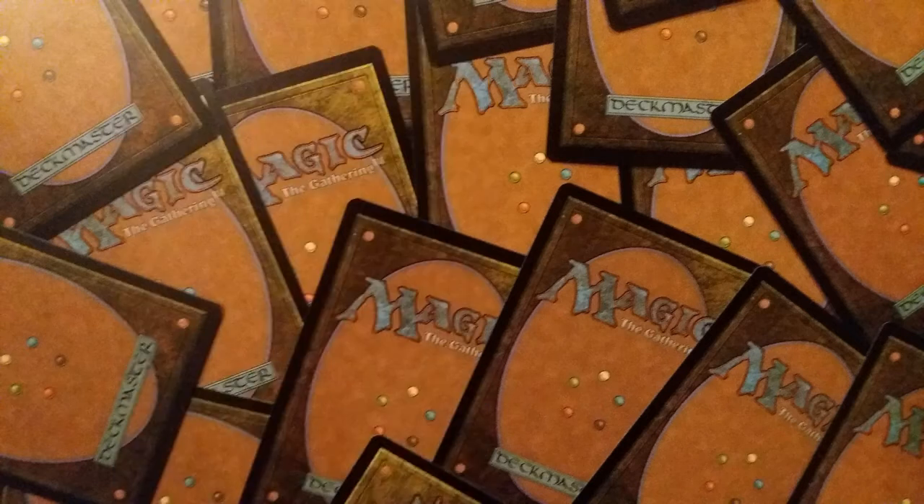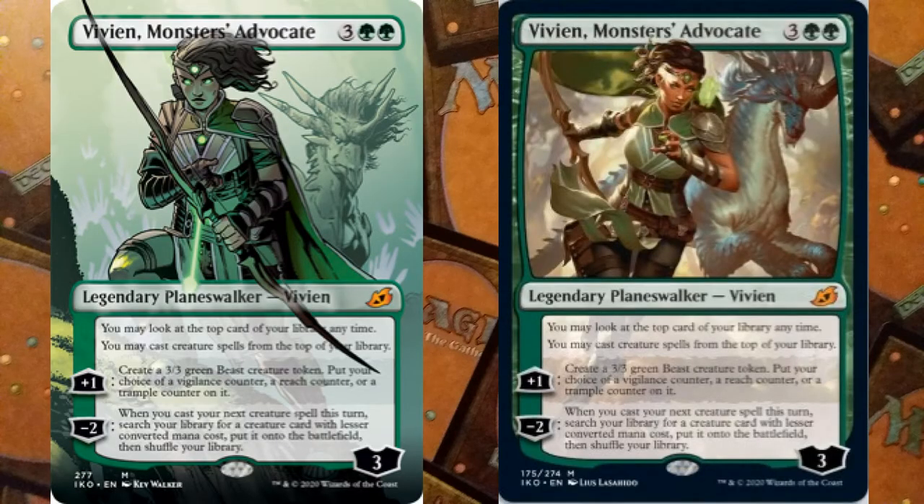Vivian, Monsters' Advocate costs three and two green. She has static abilities: you may look at the top card of your library at any time, and you may cast creature spells from the top of your library. Her plus one creates a 3/3 green Beast creature token and puts a choice of a vigilance, reach, or trample counter on it. Her minus two lets you, when you cast your next creature spell this turn, search your library for a creature card with lesser converted mana cost and put it onto the battlefield, then shuffle. Really good for scooping out additional creatures. Let me know which you prefer — Lukka or Vivian.